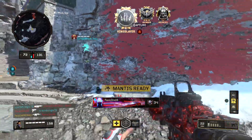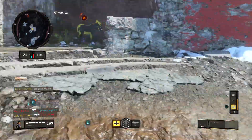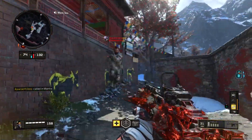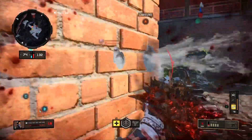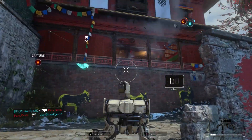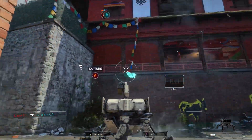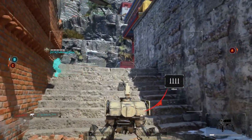Besides your friendly silhouettes showing up through walls, you can also see their health bar. If your teammate has been eliminated, his or her body will still be highlighted for a short period of time. Note that this enhanced vision is operational when controlling AI scorestreaks, such as the Mantis.